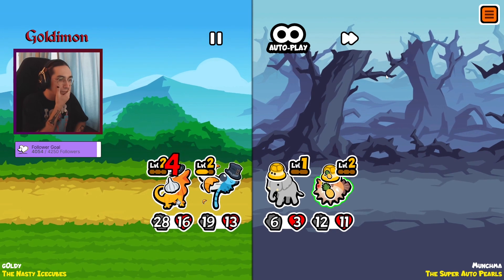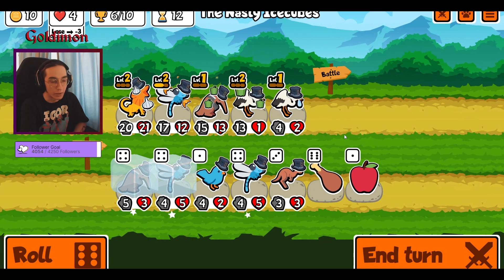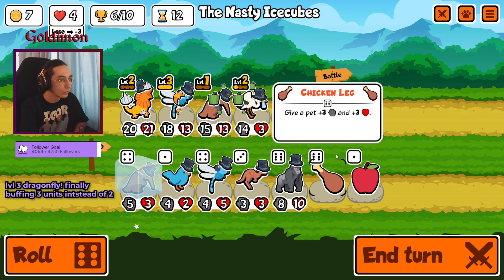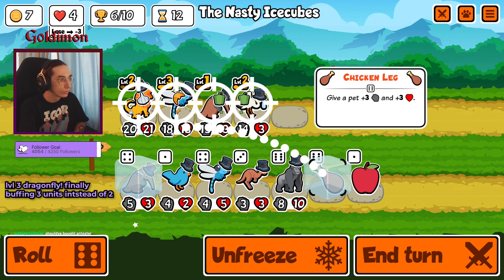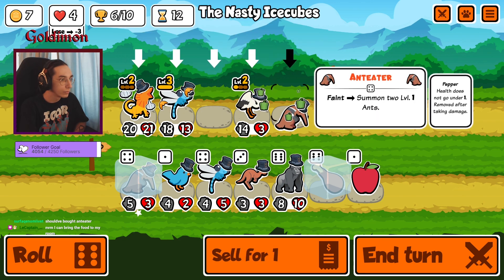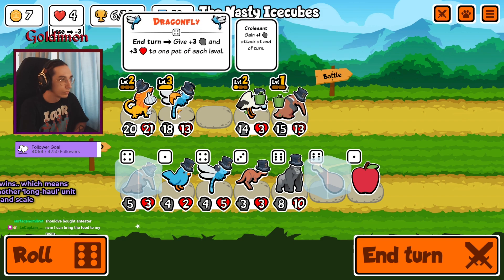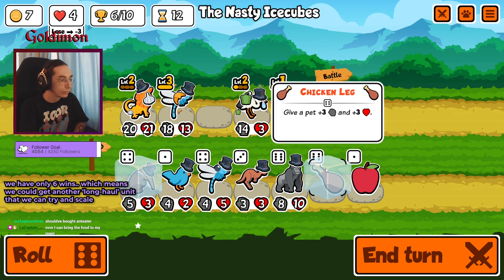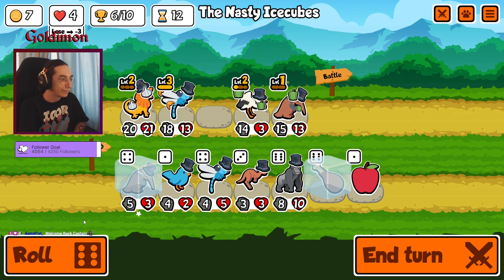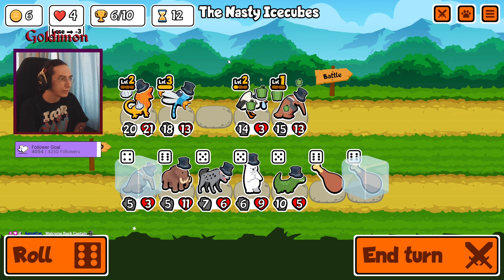Let's go! We're not pivoting off dragonfly — just continuing to build. It's definitely gonna buff itself now, it buffs three units. And we could get another level one right here. You could even get a second dragonfly, but I really want to get this one — swap all stats.